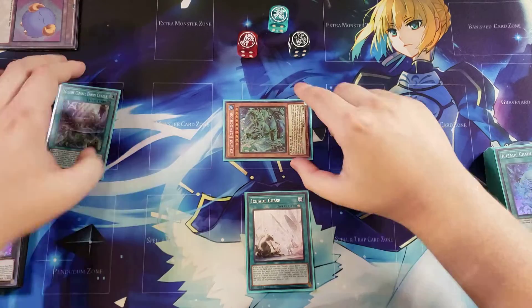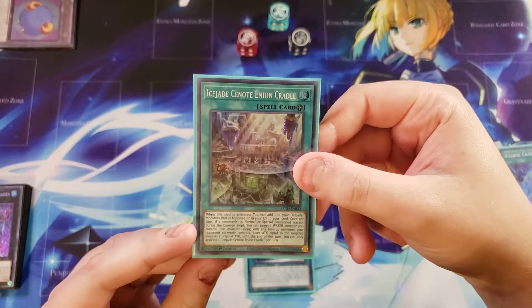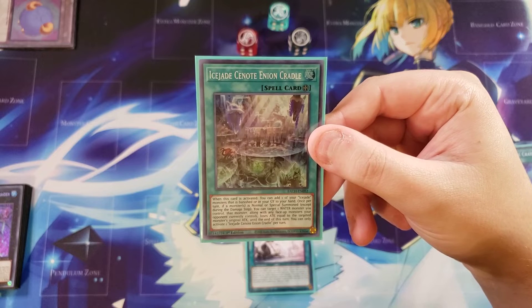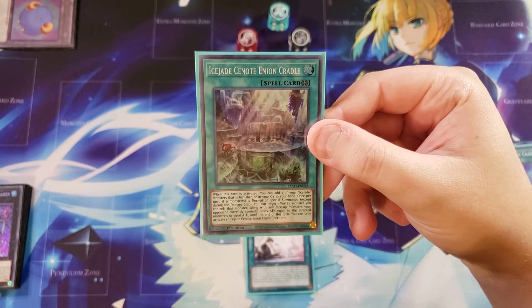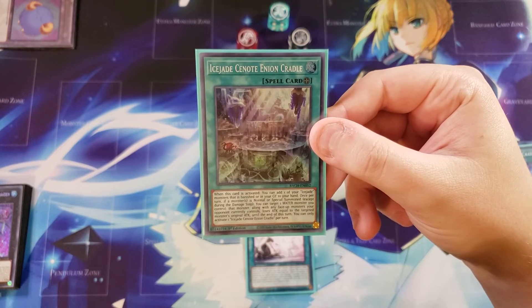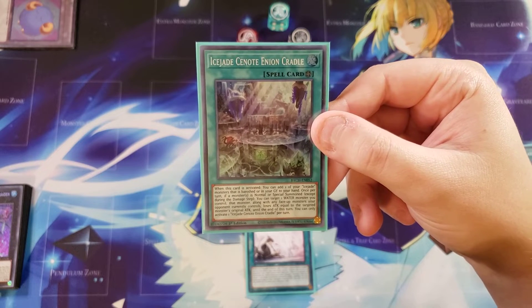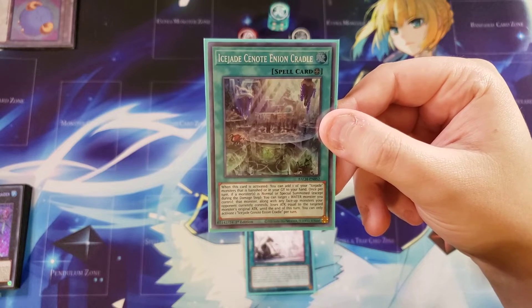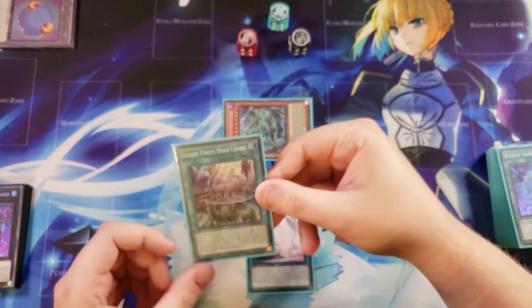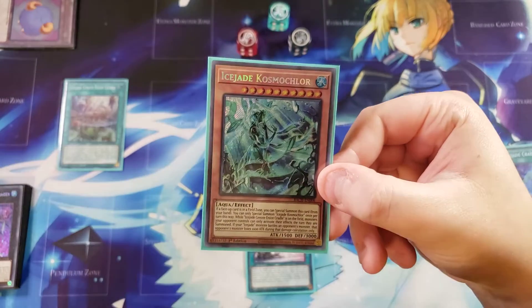Let's first look at Ice Jade Cradle. This is a really powerful field spell — when activated, you can add one Ice Jade monster that's banished or in your graveyard to your hand. Then, once per turn, if a monster is normal or special summoned except during the damage step, you can target a water monster you control: that monster and any face-up monster your opponent controls loses attack equal to the targeted monster's original attack until the end phase. You can only activate one of this card per turn.